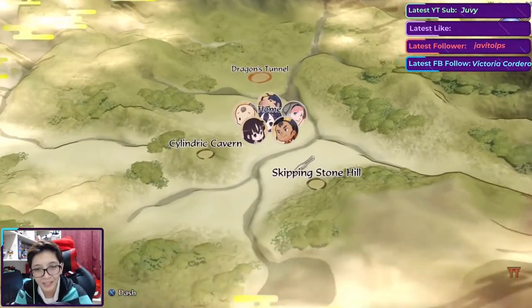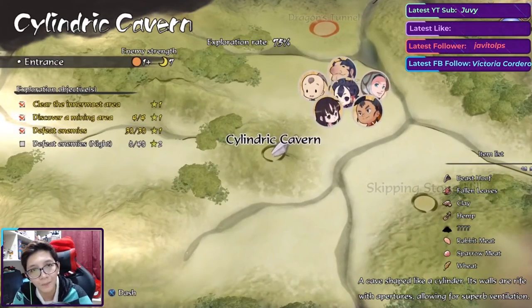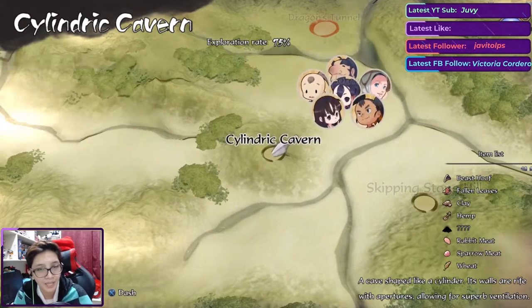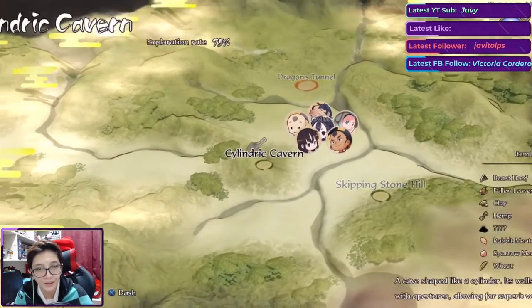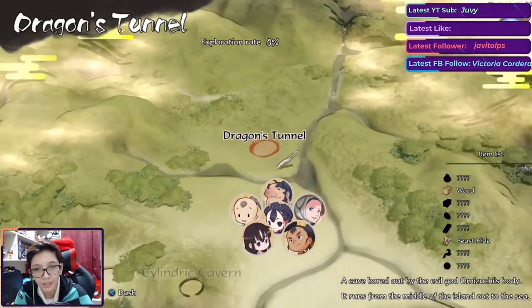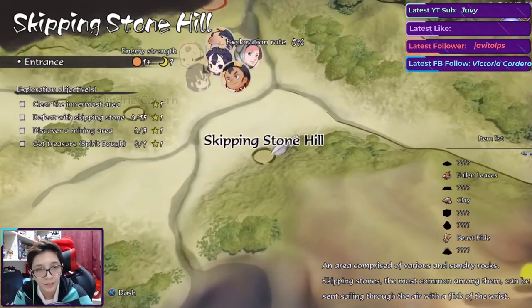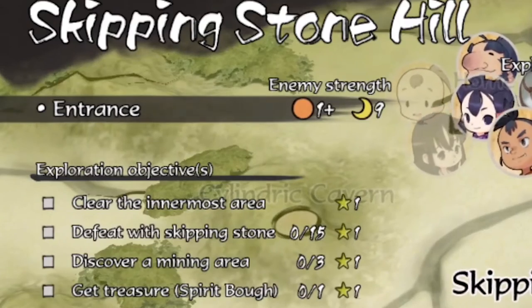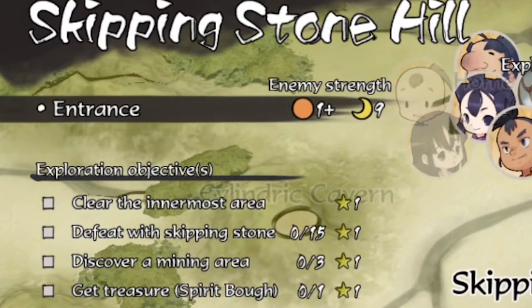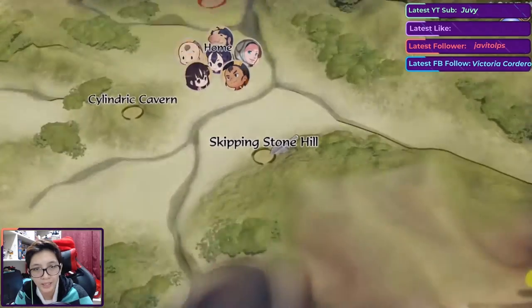I can't beat night-time enemies yet, so we're making a pass on Cylinder Cavern and Dragon's Tunnel. We're heading to Skipping Stone Hill. Objectives: clear the innermost area, defeat enemies using the skipping stone, discover a mining area, and get the Treasure Spirit Bow. I have no idea how to do any of those things.